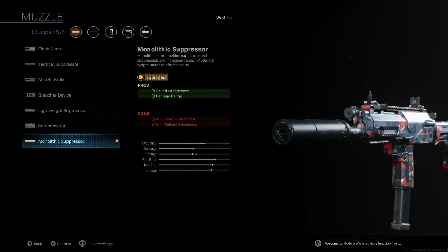The cons for the Monolithic Suppressor are Aim Walking Steadiness — meaning the weapon sways a little more while aiming and walking — which is not very noticeable. The other con is Aim Down Sight Speed, and we will make up for this with other attachments.